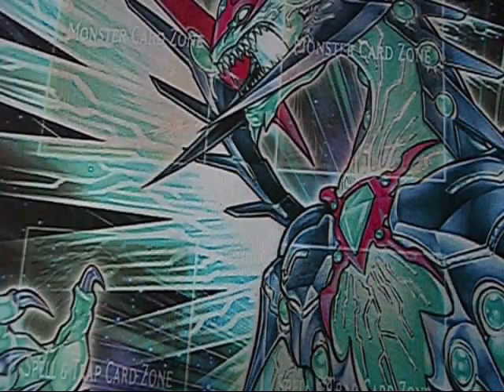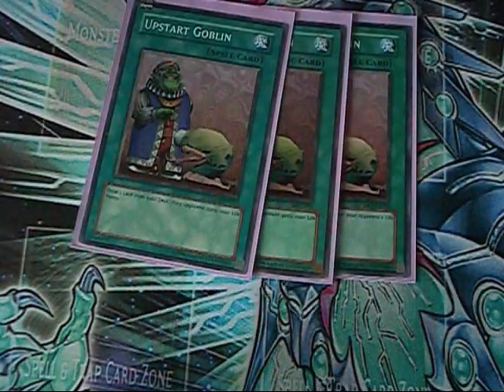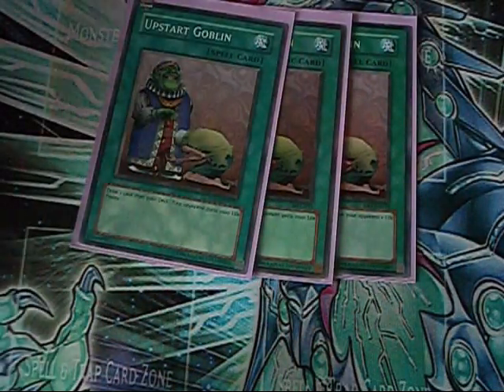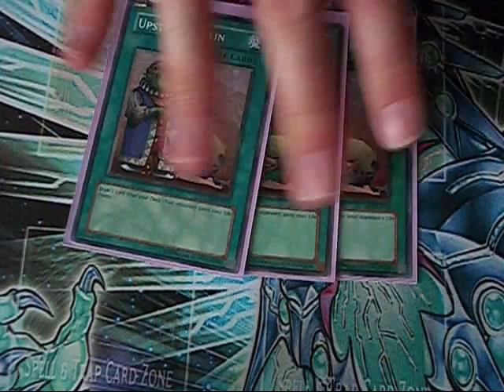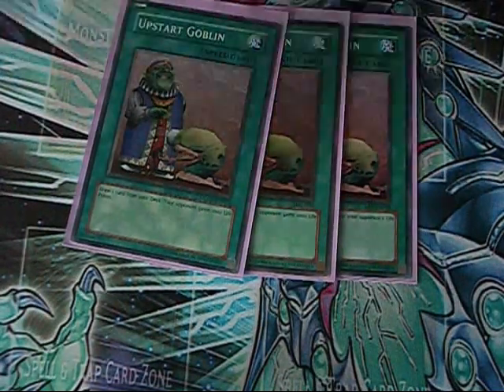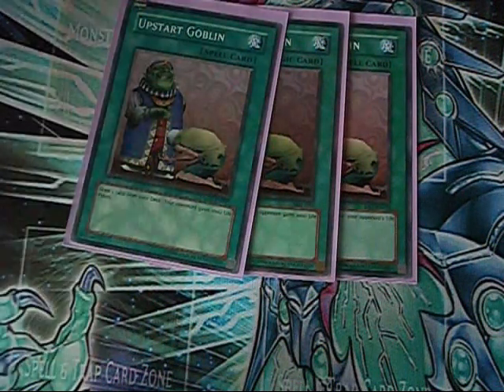The spell lineup has changed just a little bit — three Gates, three Upstart Goblin. Now the life point gain might seem like a bad thing, but it thins out your deck by one. I'm essentially running fewer cards, so this is three less cards. The Dealings are also three less cards, the Drag Downs are three less cards, and the Reckless Greeds are three less cards.